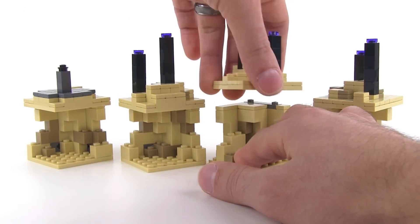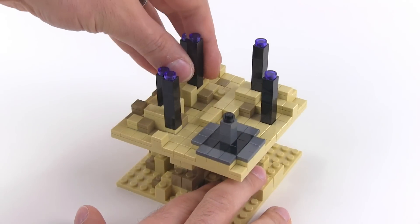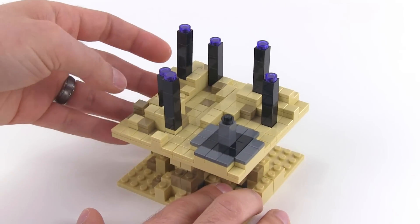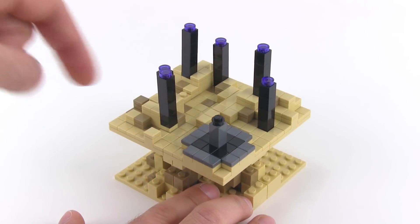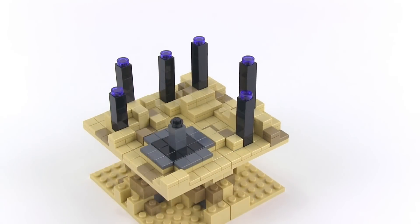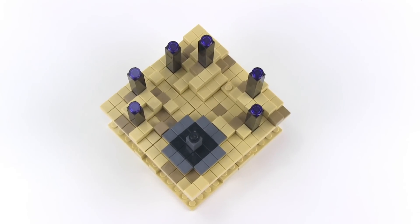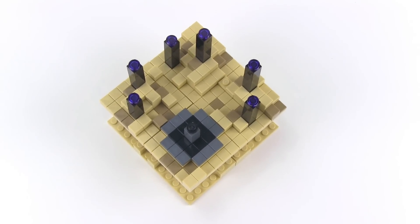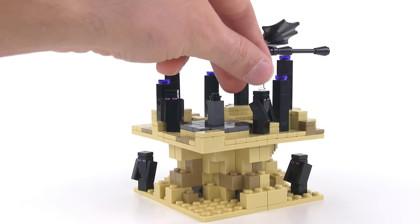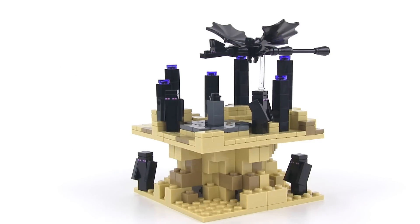You can also easily rotate the chunks around to change their orientation and rearrange them to move towards more of a circular arrangement — maybe move this one closer to the center. It's really nice to be able to change the arrangement like that without actually changing any parts. It's really designed to be modular that way. And of course it's LEGO, so it's very easy to customize it however you want to make it look more like the version of the End that you personally have seen.